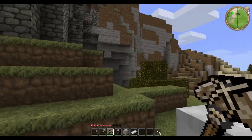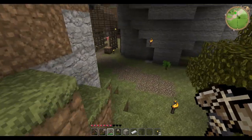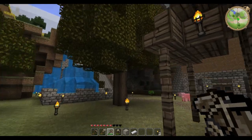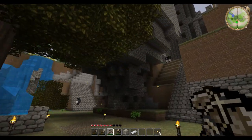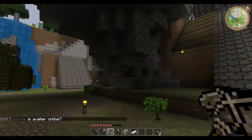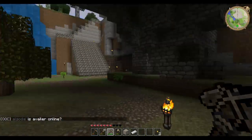Pretty much what we're doing is making a little starter town for a nation, and this big cobblestone monstrosity back here is going to be a mongoose head. We're gonna have an actual true city underneath it.